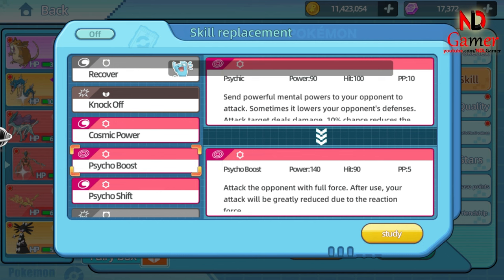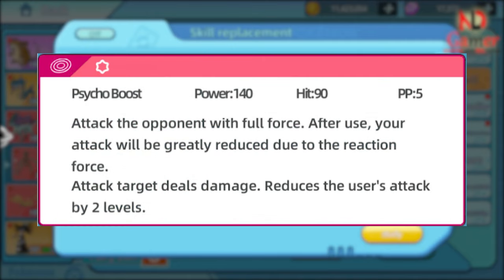Move Name: Psycho Boost. Power: Very High. Accuracy: 90% — fairly high. PP: 5 — limited uses. When Deoxys uses Psycho Boost, it unleashes an extremely powerful psychic attack that deals massive damage to the opponent. However, after using this move, Deoxys's special attack stat drops by two stages, meaning its subsequent attacks will deal significantly less damage.